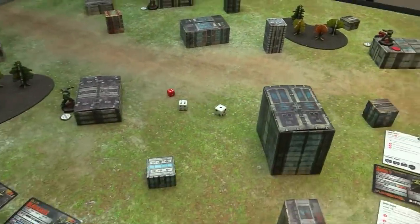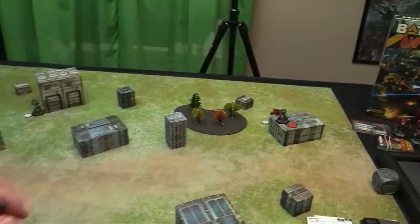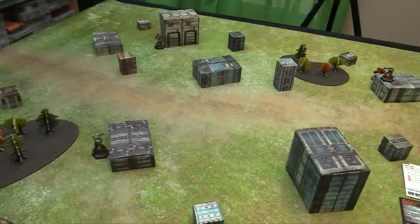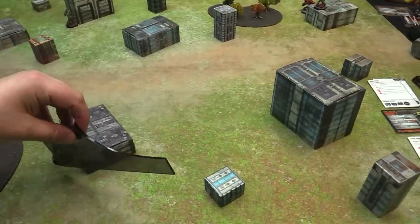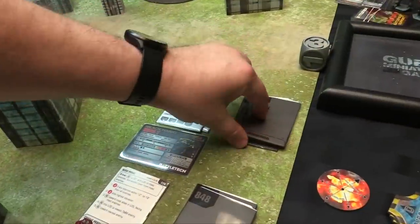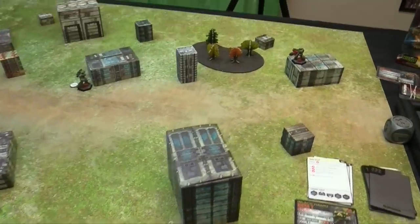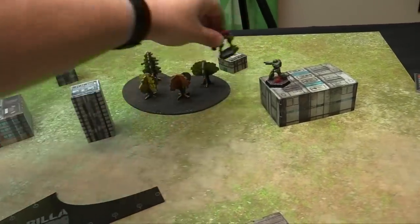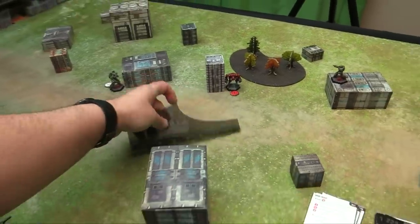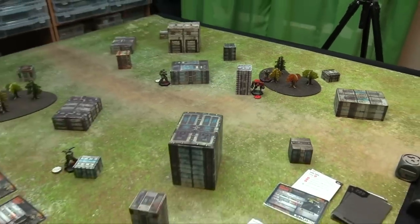Round 3 initiative: 7 for Inner Sphere, 10 for Clan — Inner Sphere moves first again. We'll save the Wasp for last. The Blackjack walks over and hides behind a building. The Phoenix Hawk goes to this corner and hunkers down. The AI deck for the Nova T: jump towards the lowest TMM enemy — the Blackjack — jumping 10 inches over behind the building, staying in cover and keeping his front facing where as many models as possible are visible.